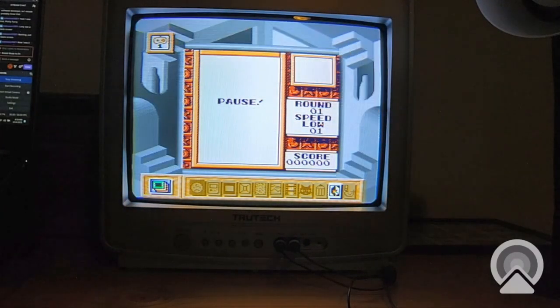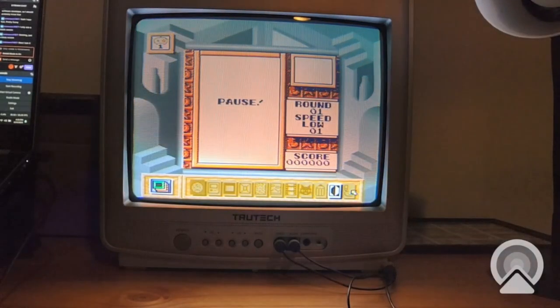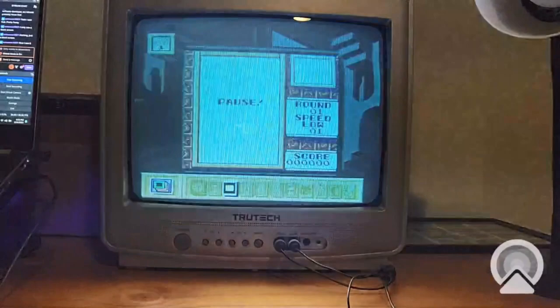There's a name for this — Non-Euclidean Space, maybe, is what it's called. I don't know. Is this custom over here? I don't know. Let's just use black screen, I guess.